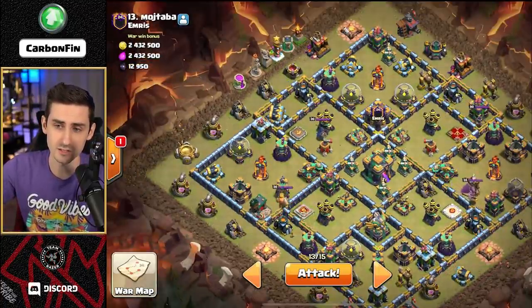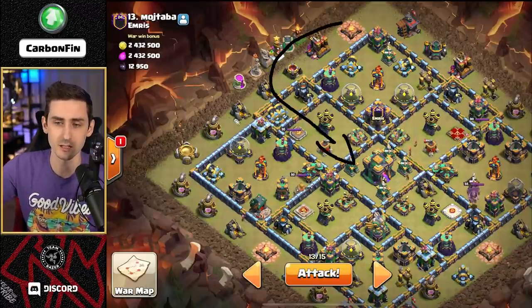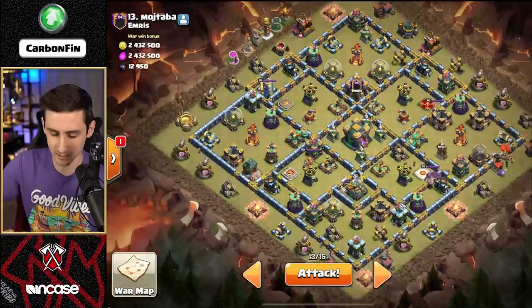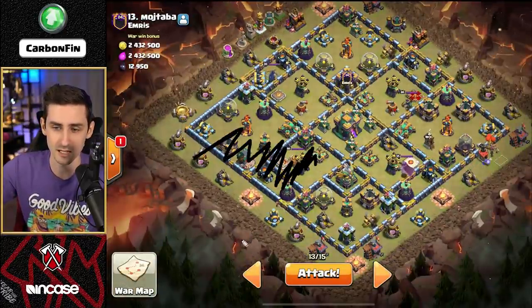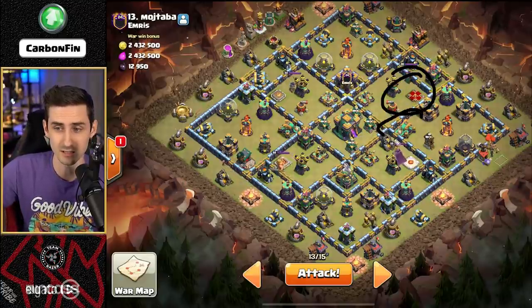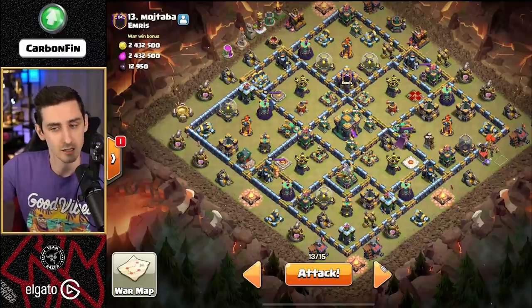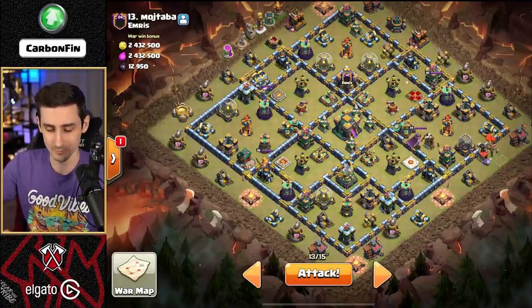The queen charges here, kills the CC, and she'll charge her way into the core while the king moves in too. I drop the royal champion to help assist and take out the enemy king. The RC continues through to take out more defenses, then I send the dragon riders from the bottom side. The biggest threat remaining is the queen, air defense, scattershot, and the multi-target Inferno, so I have to time the warden ability for headhunters. That's the plan - we're live. We don't have a jump spell for this attack, so hopefully we don't need it.